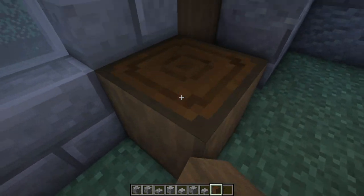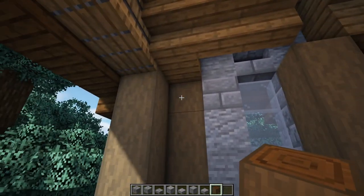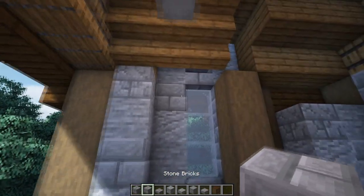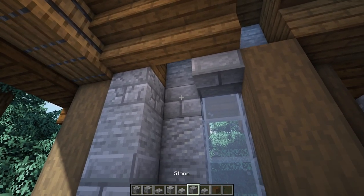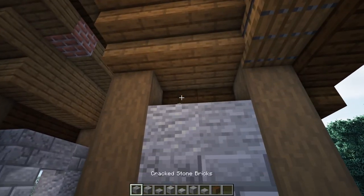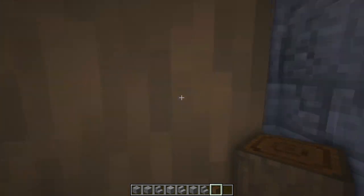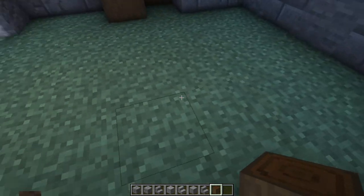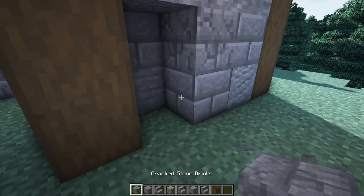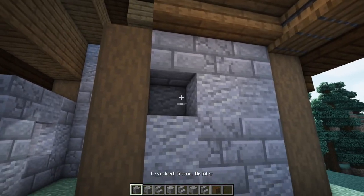Place down four stripped dark oak logs on that spot right there just beside our window. On this spot add in some of your stone types — whatever you want is up to you — and on these two blocks add in some slab variations. Add in two more stone types on the upper section. Then move those four stripped dark oak logs back by a block and place them here, in line with the ones on the other side. Fill in all of these blocks with your stone variation, mixing it up so you don't have too many of the same blocks next to each other.